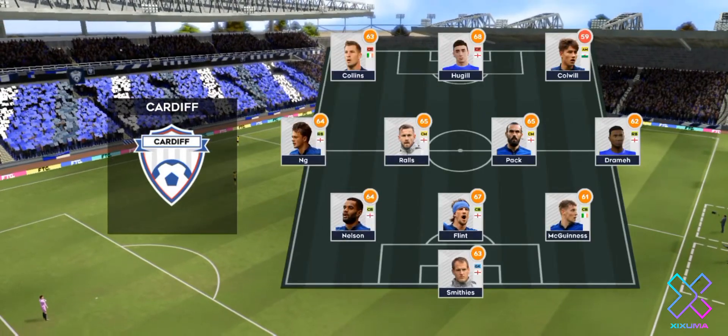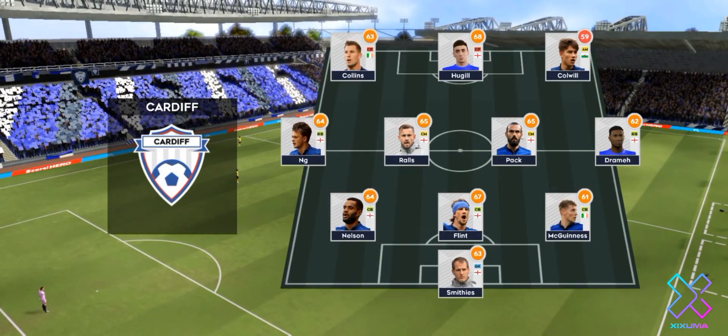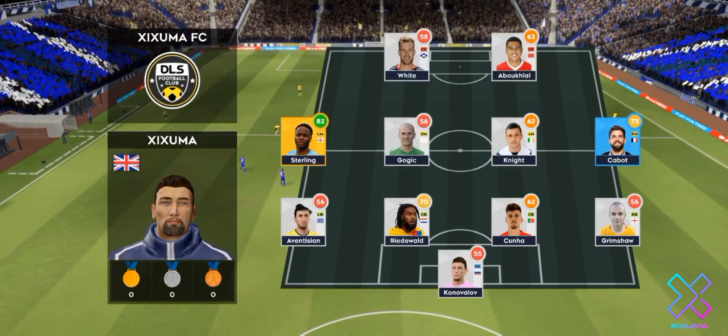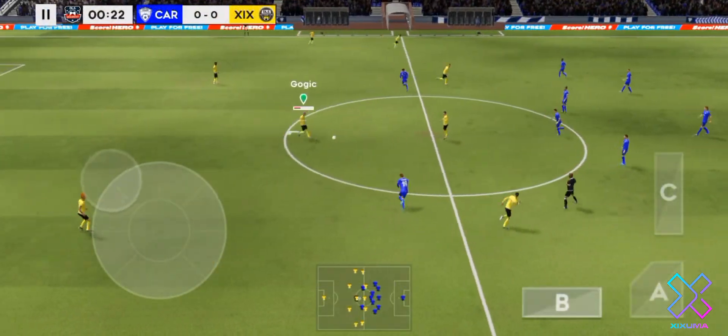The side to playing 3-4-3 — plenty in attack, but maybe lacking in defence. This is the selection for the away side. Through the controls, let's get into the match.